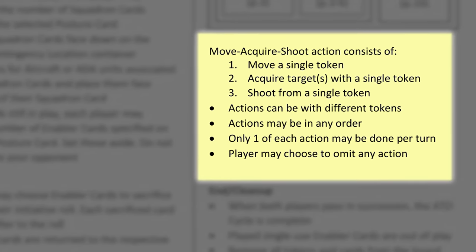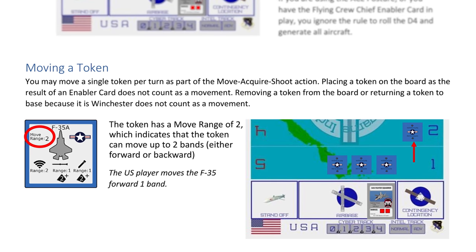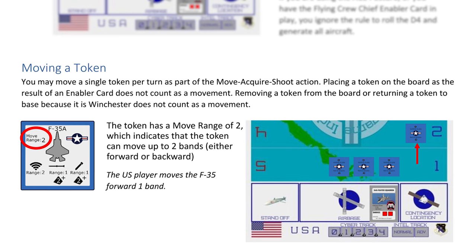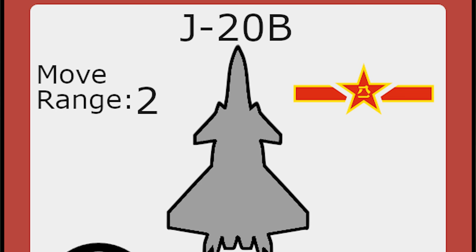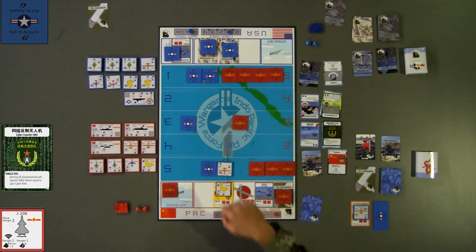The move step allows a player to move one token. To move a token, first examine the token's move range listed with the move icon. This is the upper limit of how many range bands that token may move during that turn. Then move the token the desired amount of range bands on the game board. After one token is moved, the move step is complete.